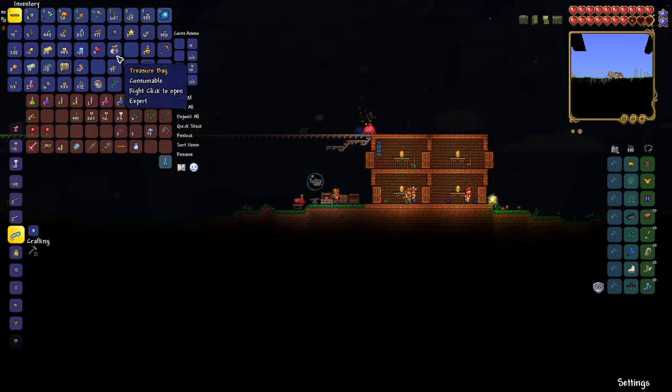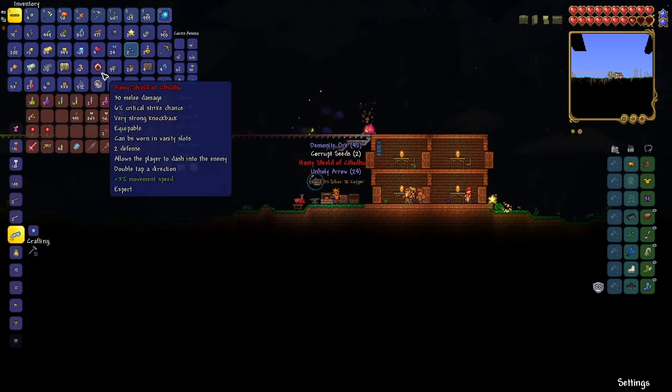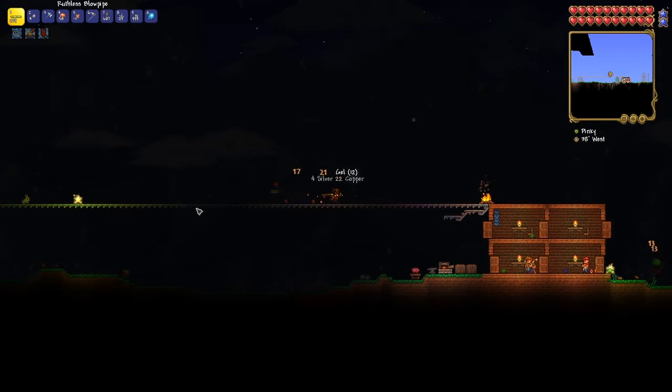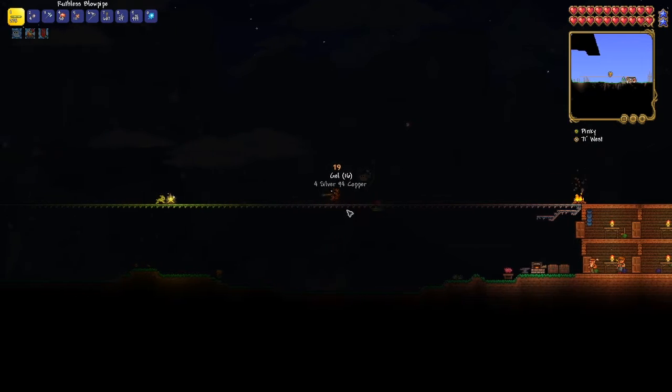The thing I got is what you always get from Eye of Cthulhu — and it has the 'Hasty' modifier, which is pretty cool. I think I'm just going to try and spawn King Slime now, because getting two bosses done in one episode would be pretty cool.